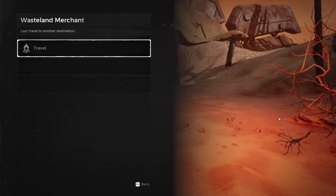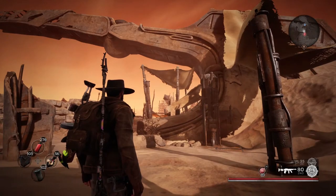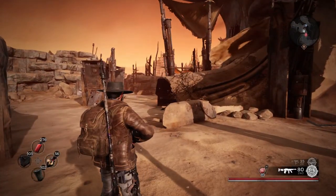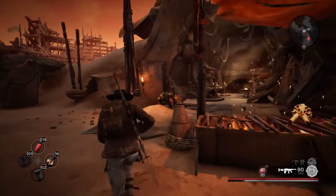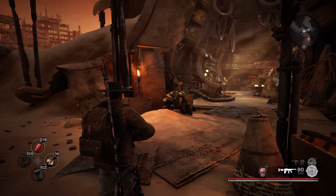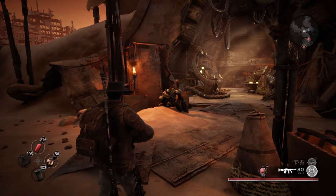Once you have the control rod, you want to come over here to the Wasteland Merchant. It is very, very important to note that just because you have the ability to fight Maul doesn't mean you have the ability to come to this location — the Wasteland Merchant — and vice versa. Sometimes you'll find the Wasteland Merchant but won't find the ability to fight Maul. Because of that, this can potentially become a grind-fest — for me to get both of these locations, I had to grind for two and a half hours, and I'm not even joking.